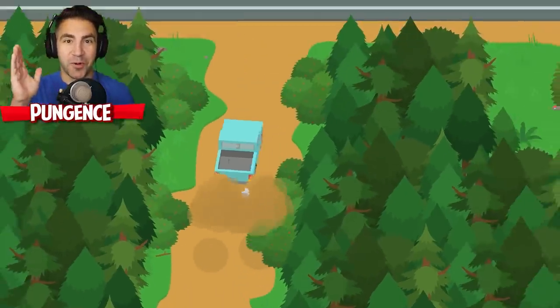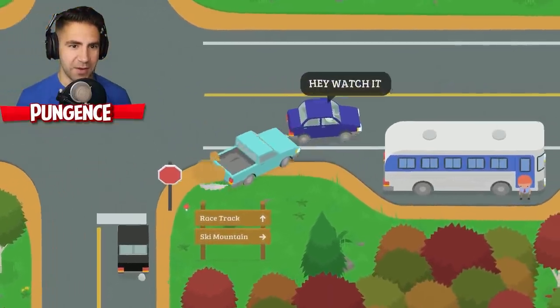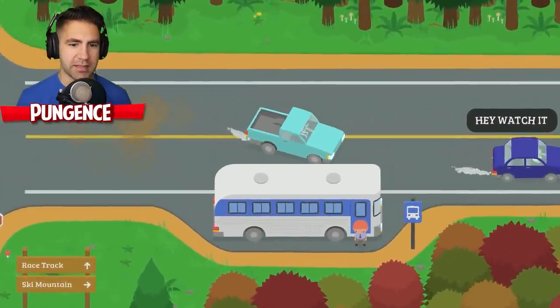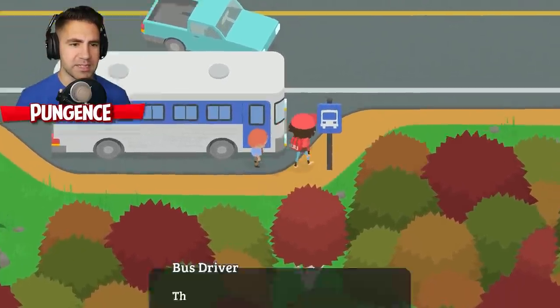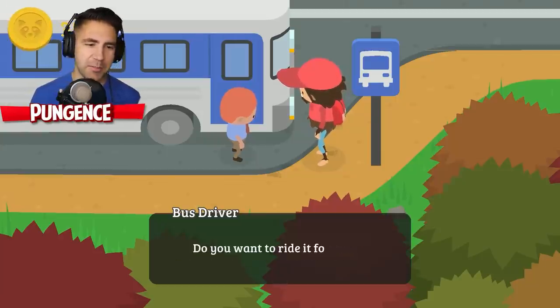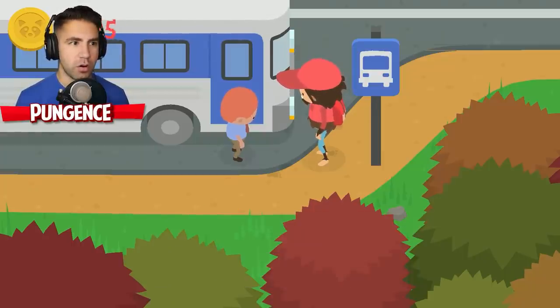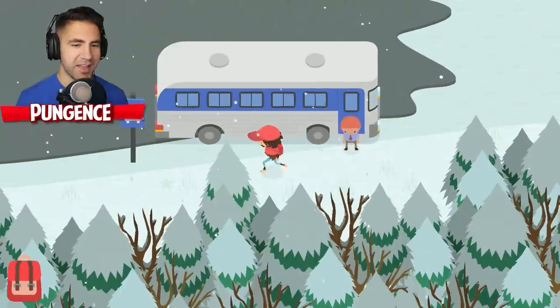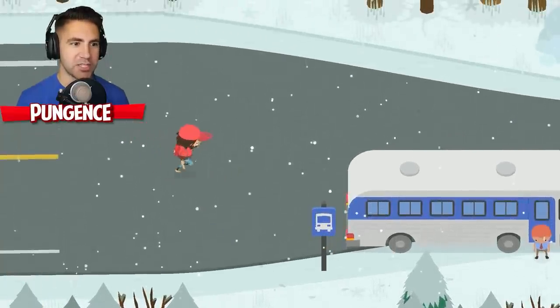We're going to the sawmill - we're gonna get some lumber and build a house. Wait, does this bus take me to the ski mountain? This bus can take you to the ski mountain if you don't have a car. 25 red coins. It is a teleport, which is nice. Too dangerous to go on the highway without a car.